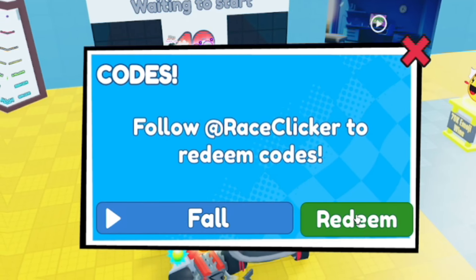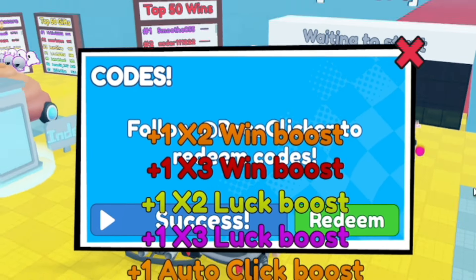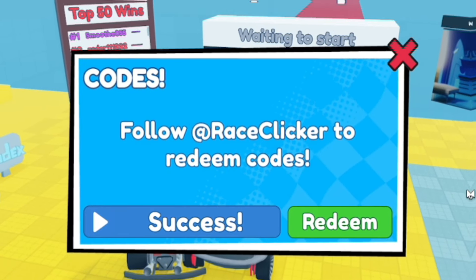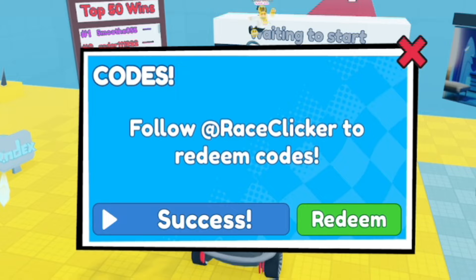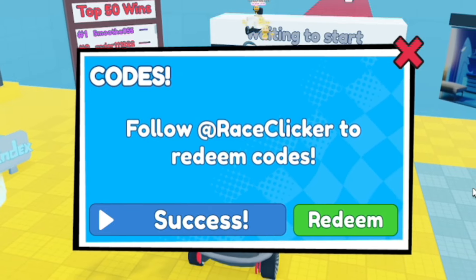The first code today is called 'fall' — nice and simple. Click and redeem that. That'll give you one of each boost in the game, which is really useful, so definitely make sure you redeem that code.